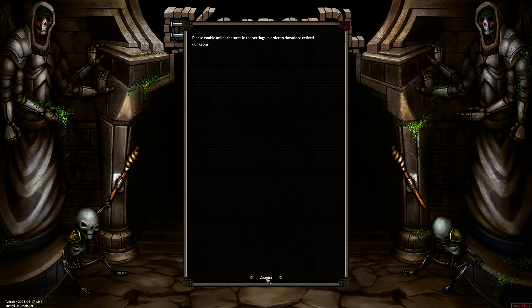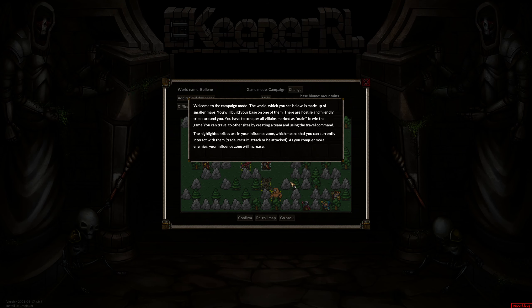You can enable online features to download dungeons and stuff like that. Welcome to campaign mode — the world you see below is made up of smaller maps. You will build your base on one of them. There are hostile and friendly tribes around you. You have to conquer all villains marked as main to win the game. You can travel to other sites by creating a team and using the travel command. The highlighted tribes are in your influence zone, meaning you can currently interact with them — trade, recruit, attack, or be attacked. As you conquer more enemies, your influence zone will increase.